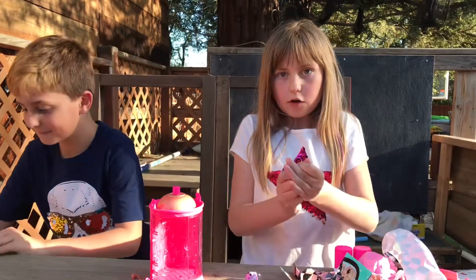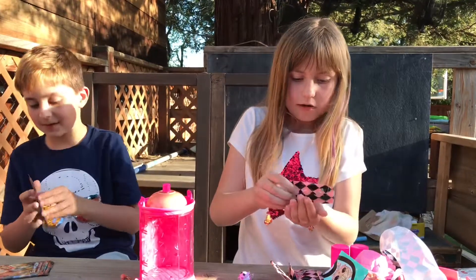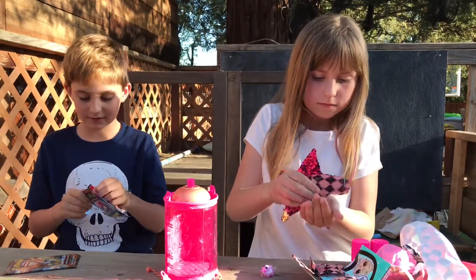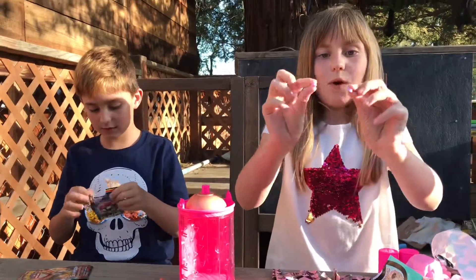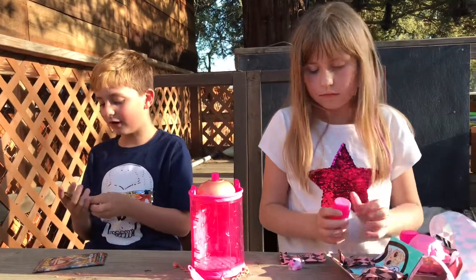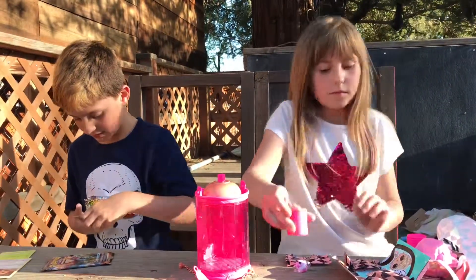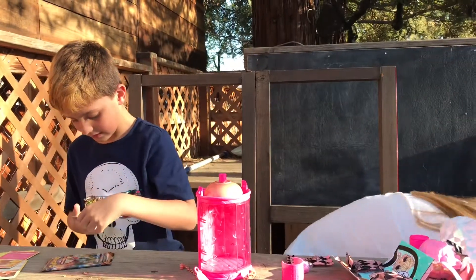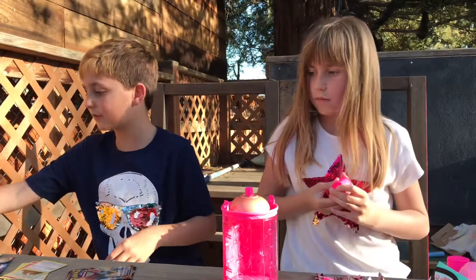And now we're going to open up this blind bag. Let's see what we have inside here. I'm going to be unboxing the first pack right now. And here are some sweat bands. And it seems like I'm starting it off with Bulbasaur. Here are Lick Tongue, Snubble, Slacking. And that's it for the first pack.